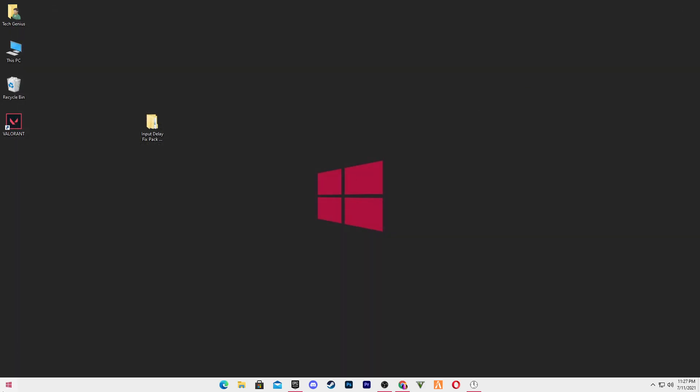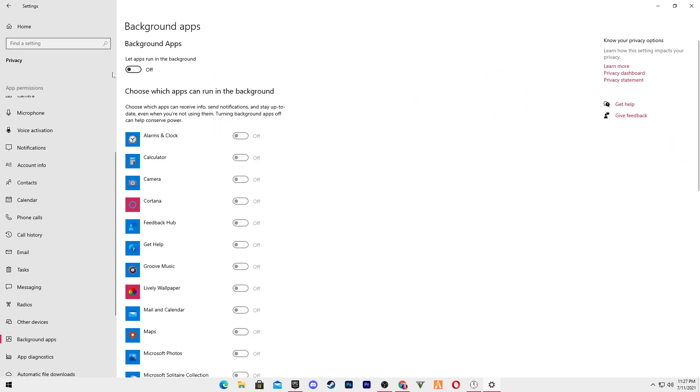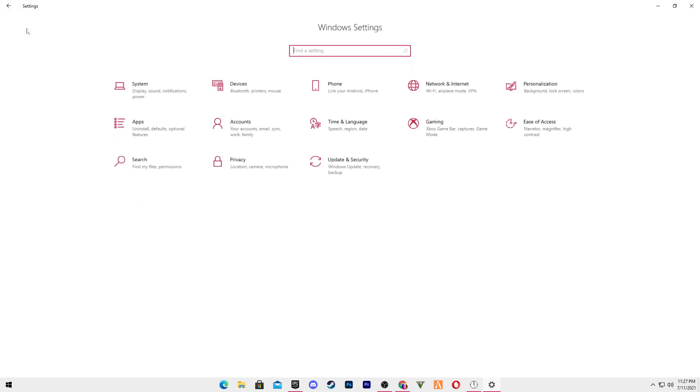Close that window. Go into Windows Settings, go to the Privacy tab, and find Background Apps. Turn off all background applications — these are Microsoft applications running in the background that use a lot of your PC performance. I recommend turning off all background applications on your PC. After doing this, go back to the Home section and go to the System tab.